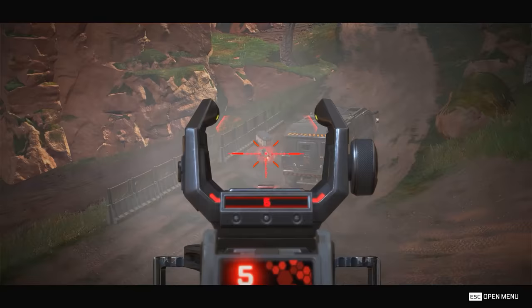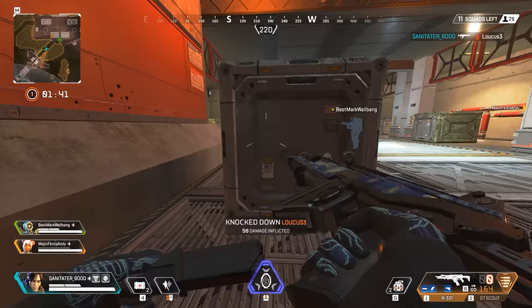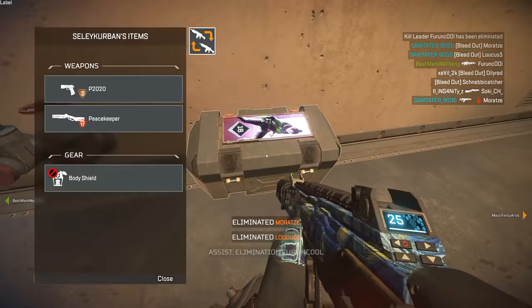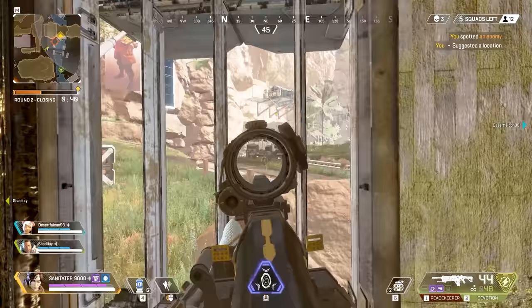One tactic everyone needs to consider is what characters you're playing with. Are you playing with randoms or a premade squad? If you're playing with a squad, take your teammates into account. I would always suggest taking a Lifeline, especially if your team tends to play aggressively and takes a lot of damage. Lifeline can heal really quickly and is a medic, so it's always going to be good for keeping the team alive.